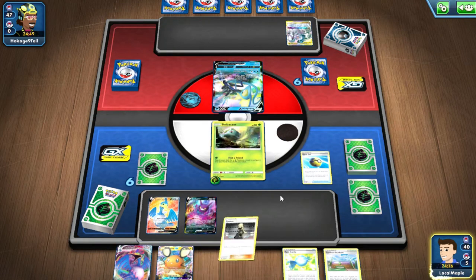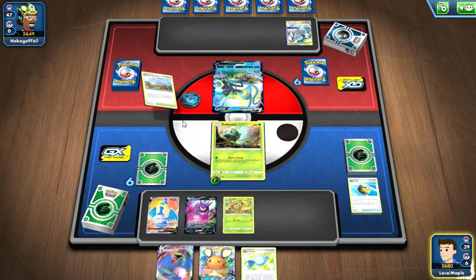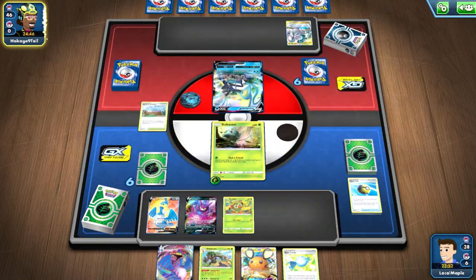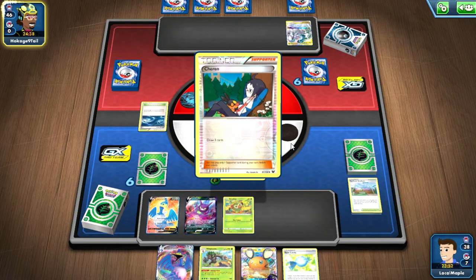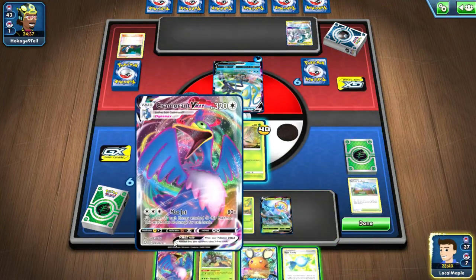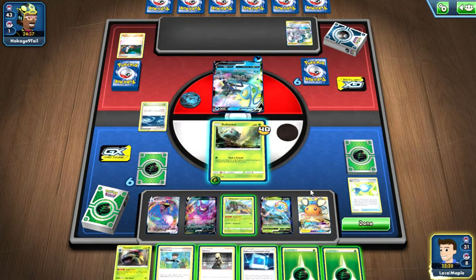I'm going first so I can't use Bulbasaur's Find a Friend to search for any grass pokemon. I see the Rare Candy and I'm considering whether to play the Turf Field now, but ADP is more known for playing Chaotic Swell. Turf Field heals your water pokemon, and Snipe Shot isn't enough damage. Let's play down the Delmise, let's play the Cram, and let's Rare Candy that Rillaboom — probably see what's wrong, but let's take a look.